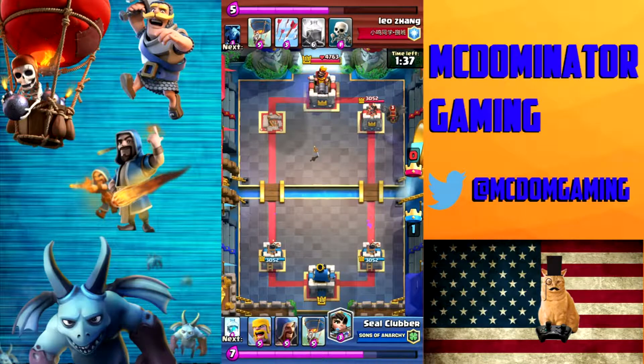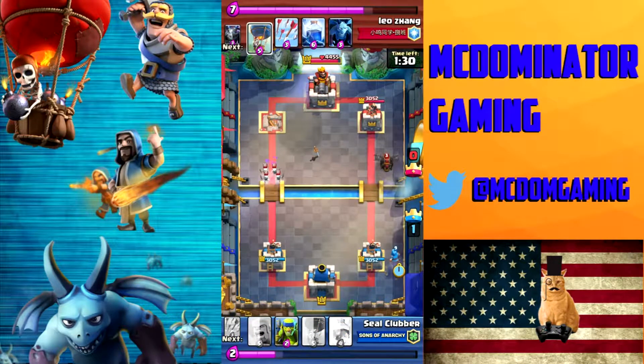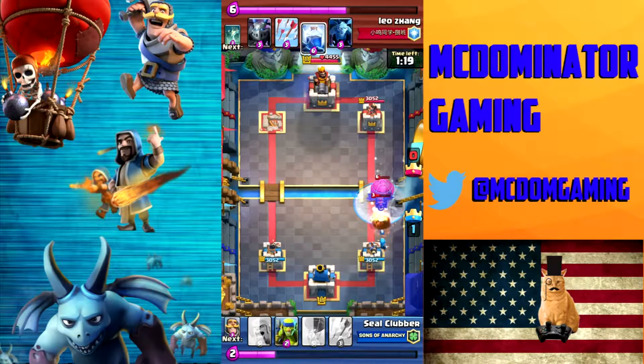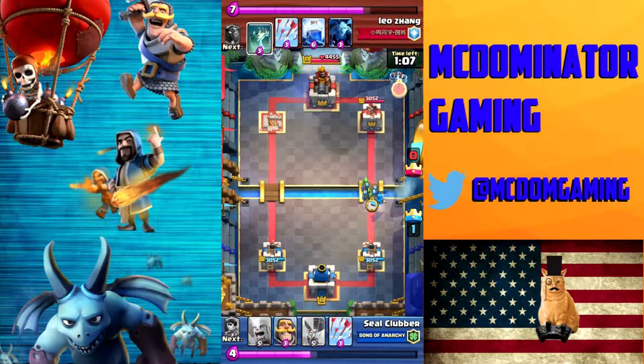Now I know it's the Lava Loon because I'd seen the Balloon. I go ahead and drop my Princess on the left to force him to play something over there — it's only a 1 Elixir card, but it's something I don't have to deal with on the right. He drops the Lava Hound and Balloon together — great for me. As soon as my Wizard is hitting both and I have the Elixir, I Freeze both the Lava Hound and the Balloon. This is easy work for my Wizard. I suspect he has Lightning based on the deck, but he hasn't shown it yet.